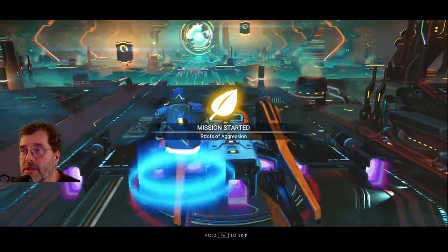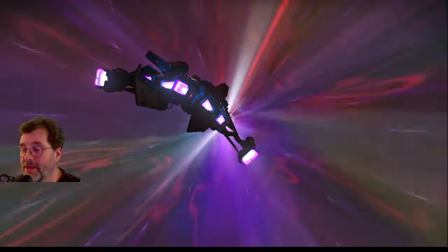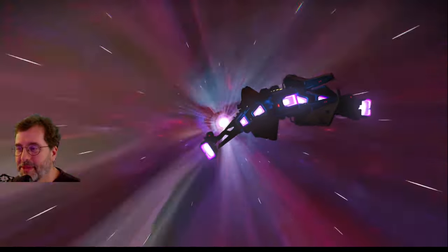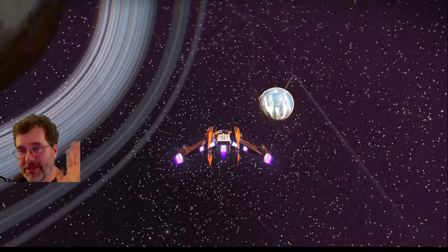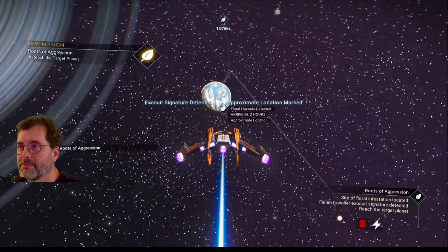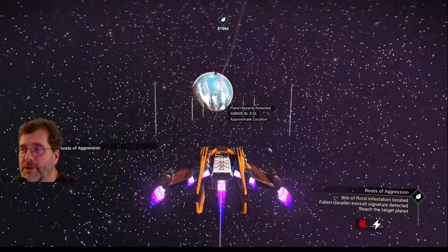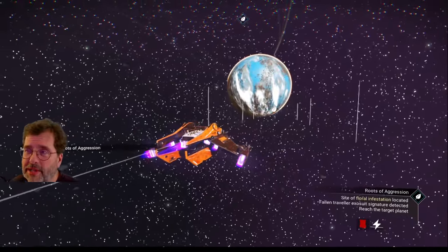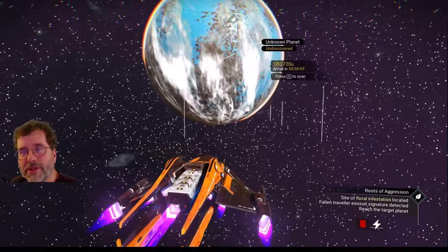This is the only ship in decent shape on this character — the rest still need inventory and weapons fixed up. Our ship is in the Owlag system, heading towards the target planet. This planet has high sentinel activity, but they're not aggressive — they won't attack unless you attack them or attack something near them, like plants or animals. There are ten animals on this planet: three underwater, two flying, and the rest on the ground, two of which are aggressive and will attack on sight.